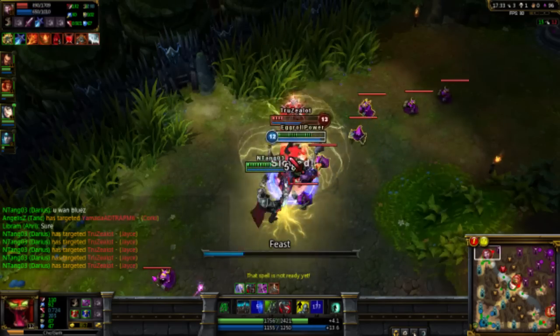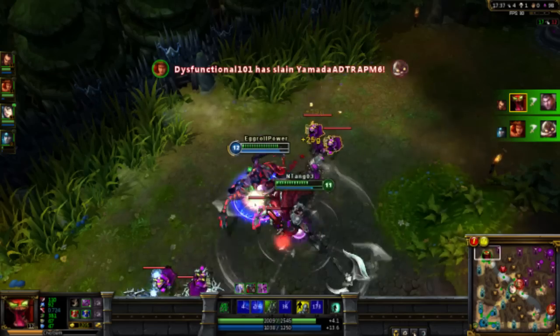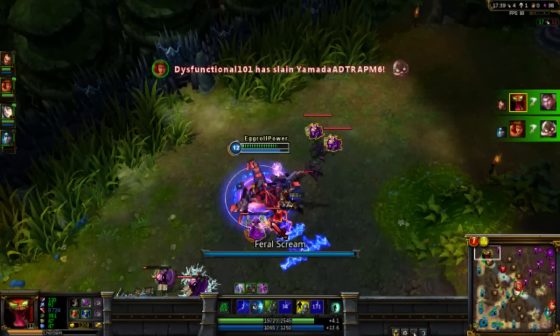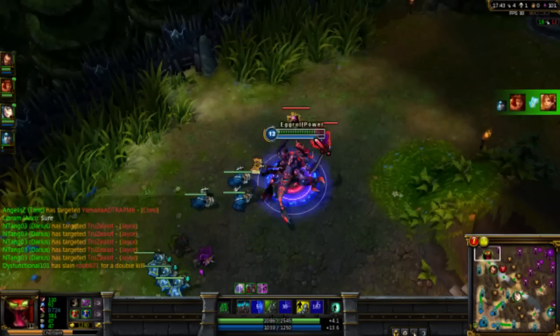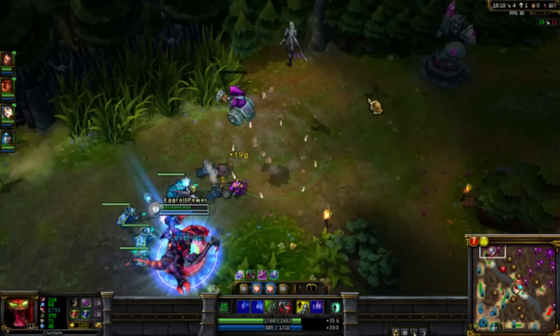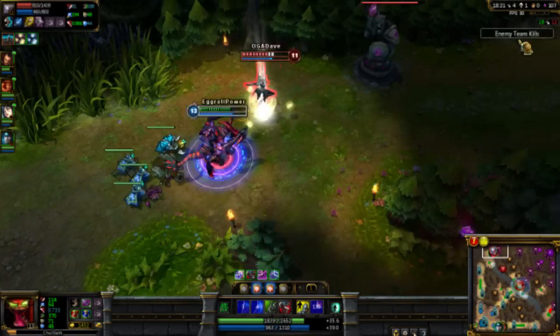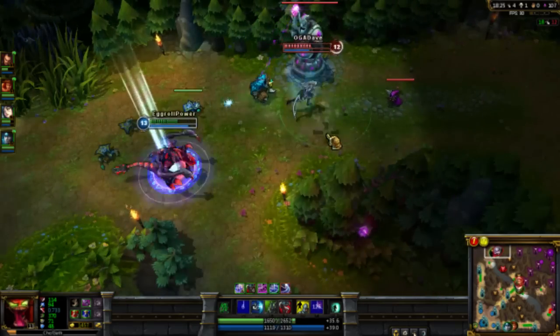Starting off, I grab boots and 3 pots for Cho'gath. This allows him to have faster movement and also stay in lane longer. Cho'gath is very mana-dependent in the early stages, so try not to spam your skills. Harassing your opponent is what makes Cho'gath so fun. When properly using your Rupture, follow up with a Feral Scream and a few auto-hits and you will see your opponents fleeing for their life.